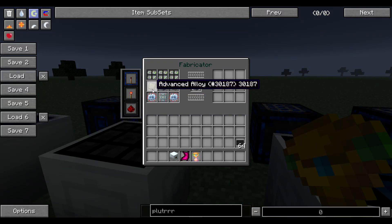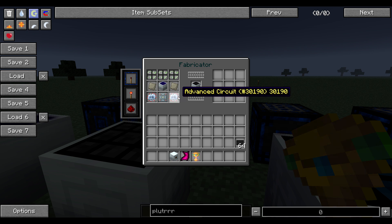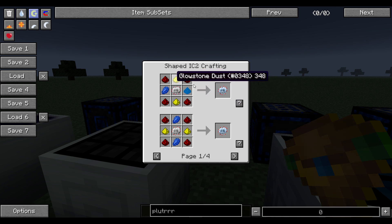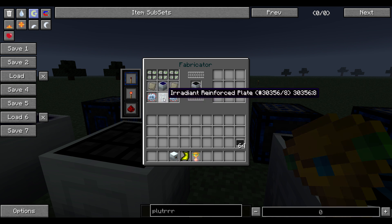So advanced alloy: put the mixed metal ingot in the compressor. Advanced circuits are just a regular circuit with glowstone, lapis lazuli, and redstone — like glowstone dust.